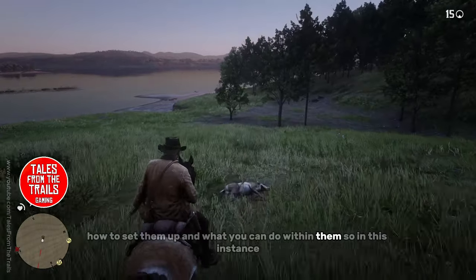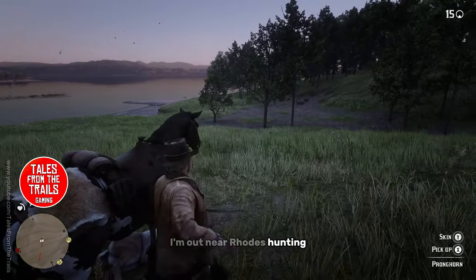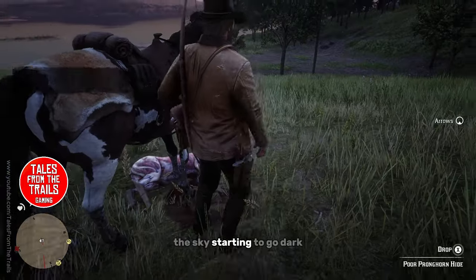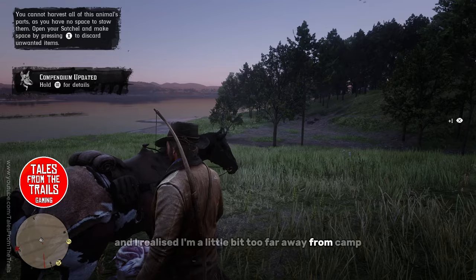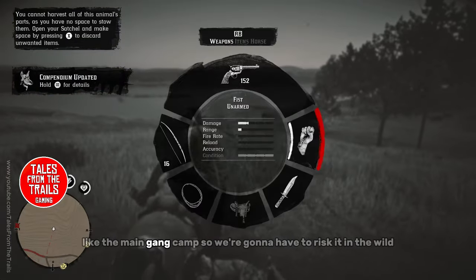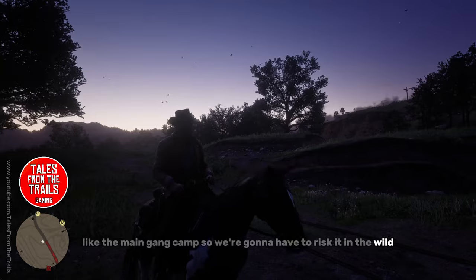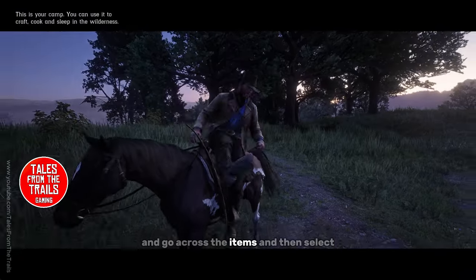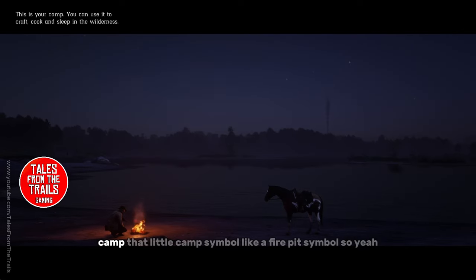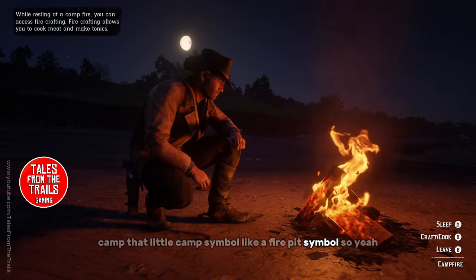In this instance, I'm out near roads hunting as the sky starts to go dark, and I've realized I'm a little bit too far away from the main gang camp. So we're going to have to risk it in the wild. What we need to do is bring up our weapon wheel, go across to the items, and select camp — it looks like a little fire pit symbol.